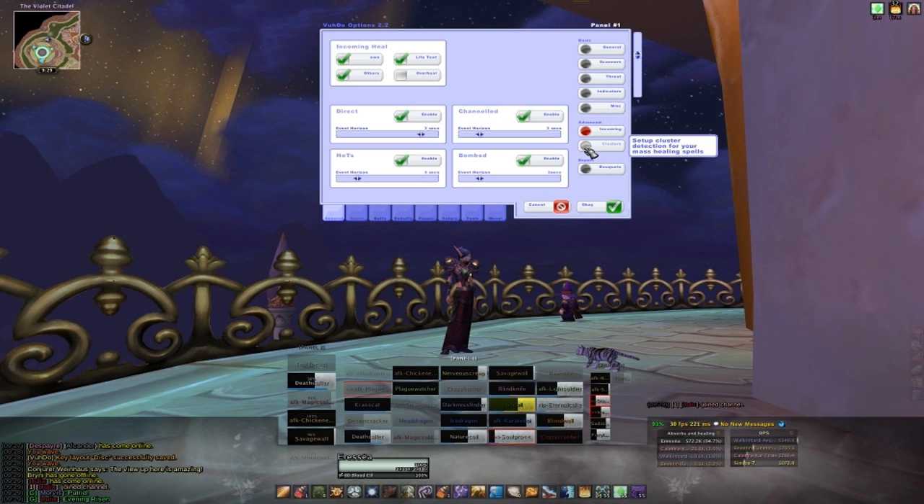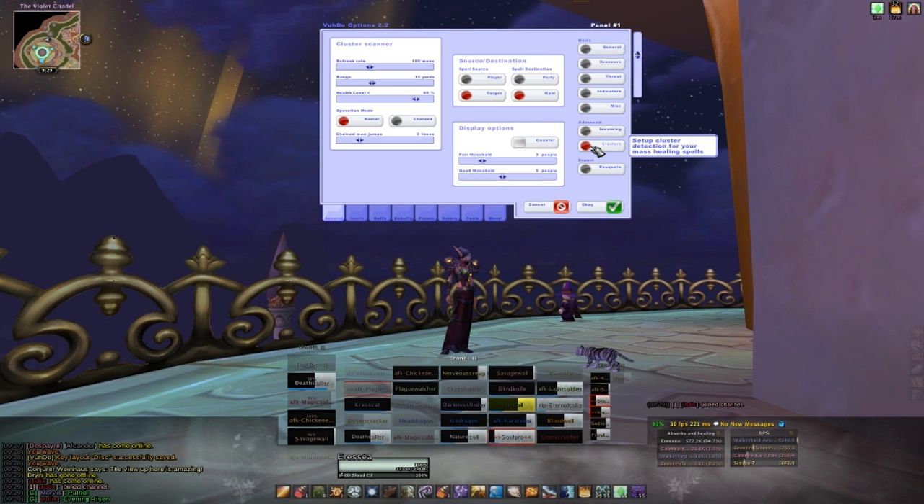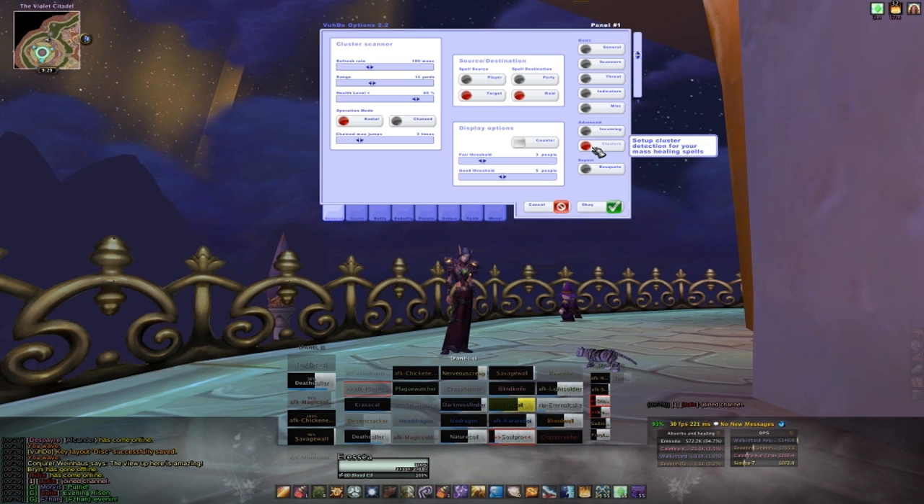The cluster section is another new feature of Voodoo. It basically adds a border around a player frame to indicate whether or not they will be healed by spells like Chain Heal or Circle of Healing. You will absolutely love this if you're a shaman.